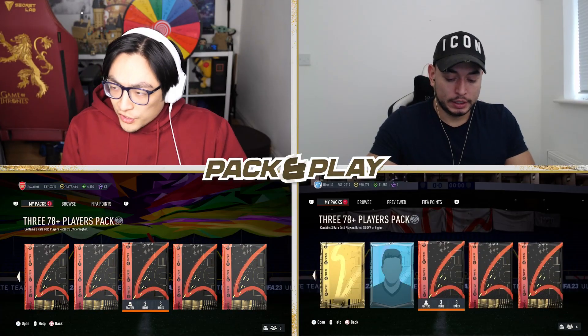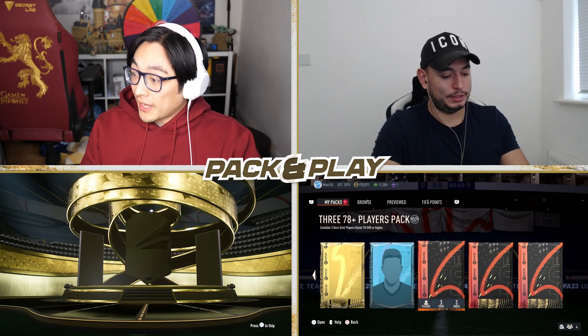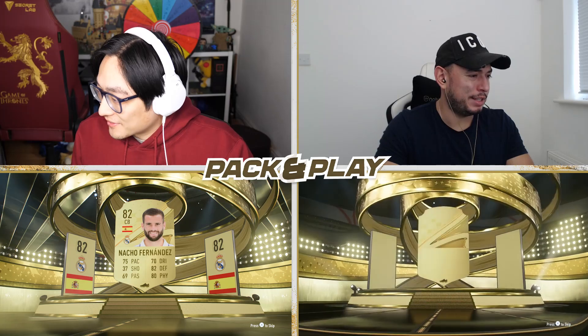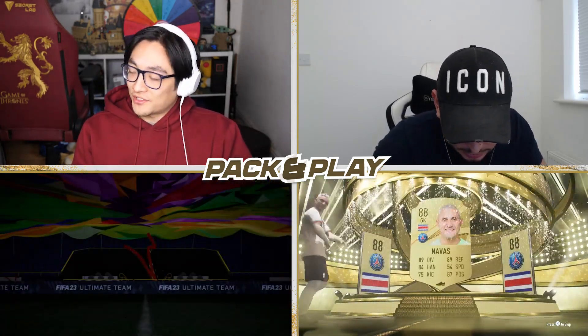We're going to open three 78-pluses and use those to help build the team. To bolster the squad, three 78-pluses - what are we going to get? Can we get any special cards? Not even a board - wait, one is a board. It's actually Kalo Bloody Navas! That is cheeky, actually - a goalkeeper is very needed.